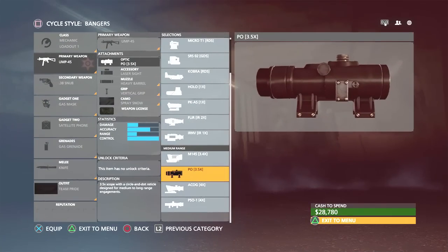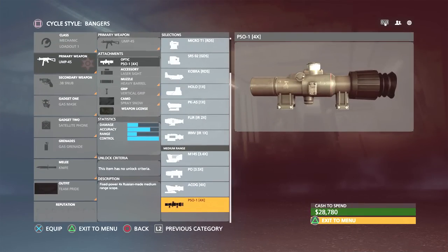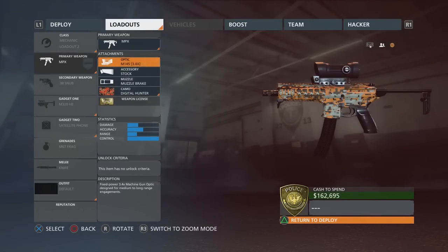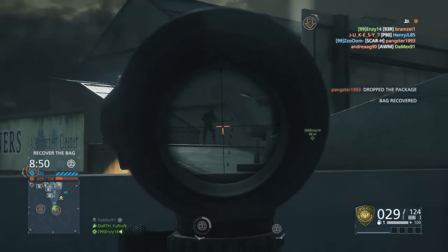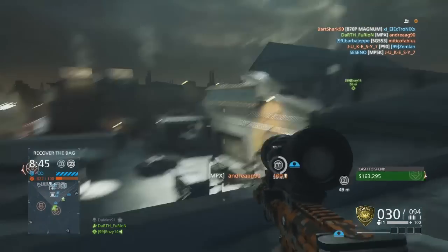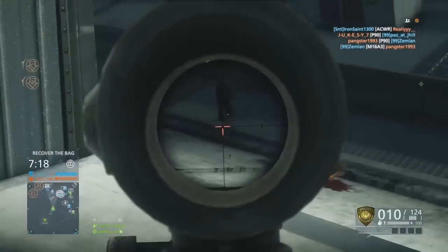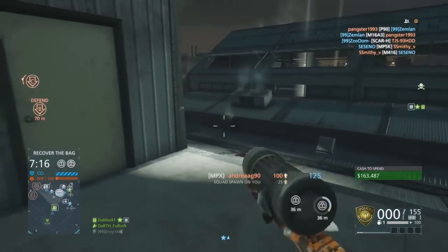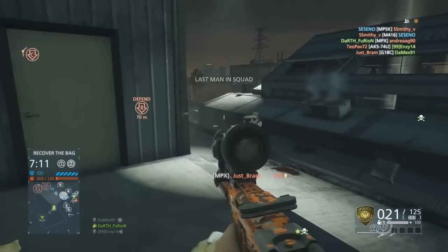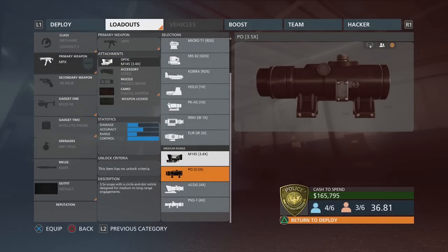Now the mid-range scopes - like I said earlier, with the MPX I was pretty surprised how well they worked with the muzzle brake and the stock. I don't particularly like this first one though - it's got a very big chunky rim to it. When you're looking down the scope that big outer rim is quite distracting - it's not great. But as you zoom in, it does give you a really nice clear view of the image.